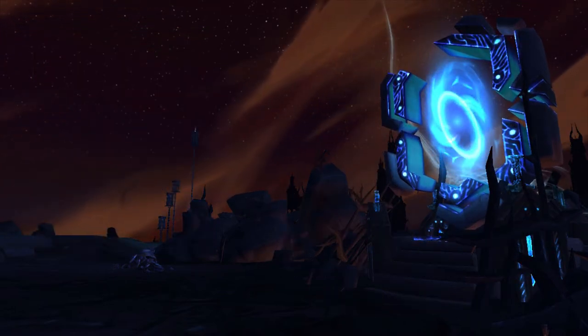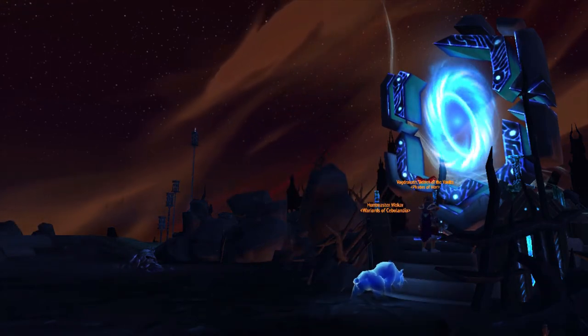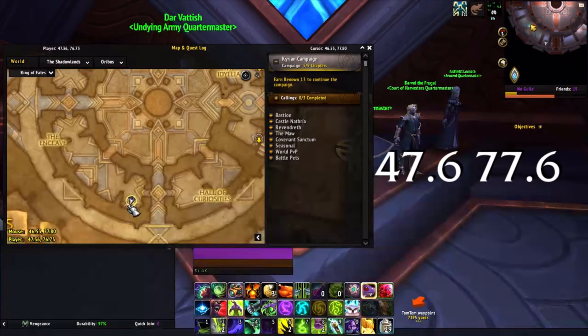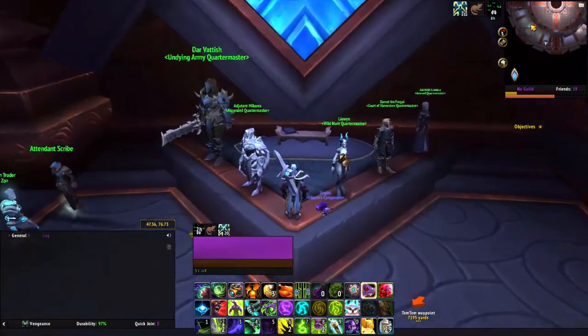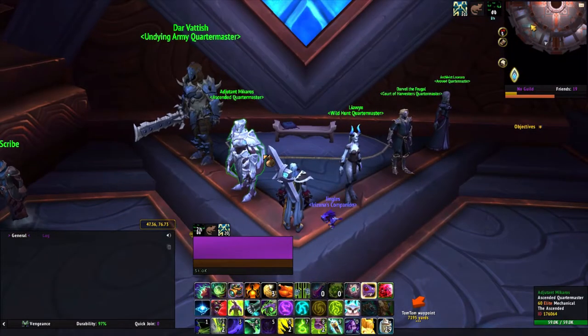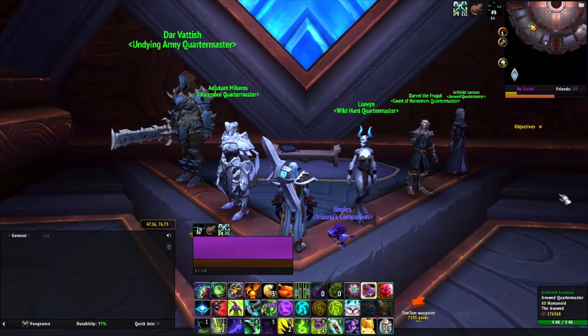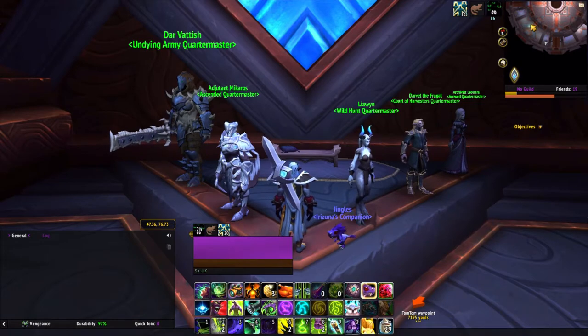Now it's time for the reputation mounts. These are probably the simplest to get — you will just have to pump your reputation up and you can easily get them. There are faction quartermasters in Southern Oribos and they are all at the same spot. However, you won't get any reputation discounts, so I recommend going to the zone of the faction proper. I will show you the locations of the quartermasters in their respective zones when I list the mounts.